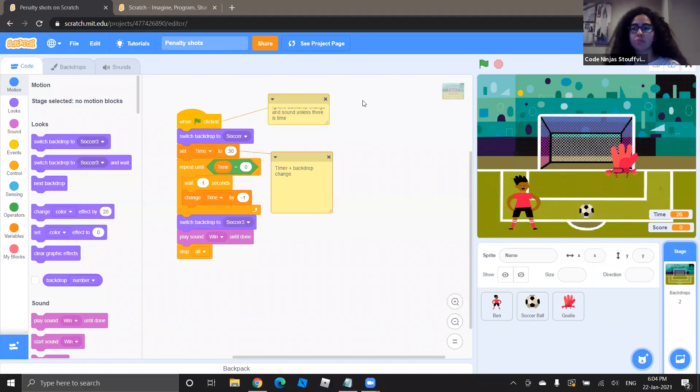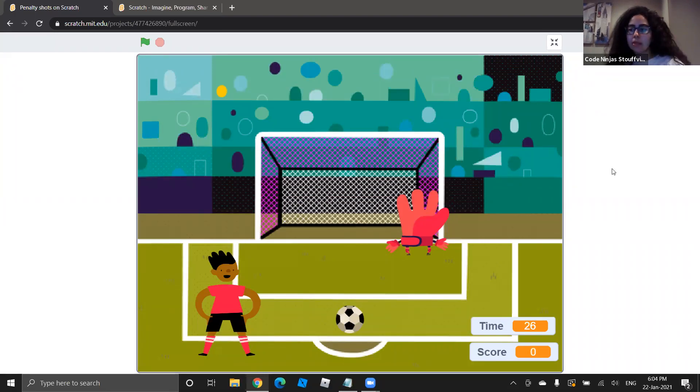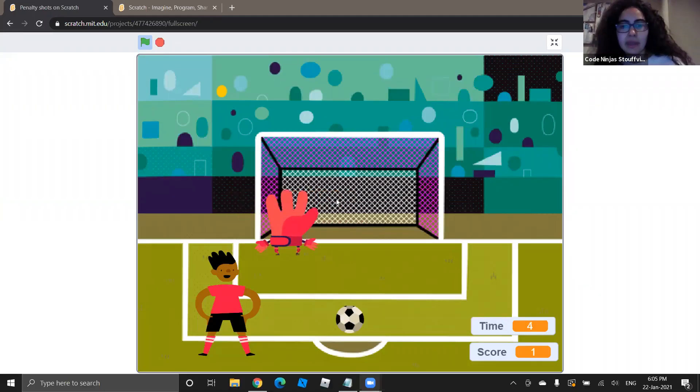For today I'm going to start sharing my screen and show you the game we're going to build, just before we actually start building it. The game will have a goalkeeper, a soccer player, and a soccer ball. When we click the space bar, our player is going to shoot. If the ball hits the goalkeeper, we'll hear a whistling noise, and if it goes in, we'll hear cheering.